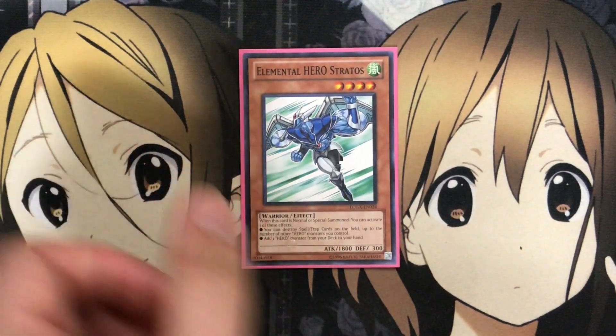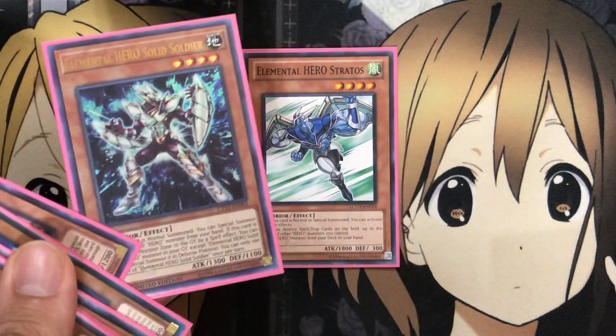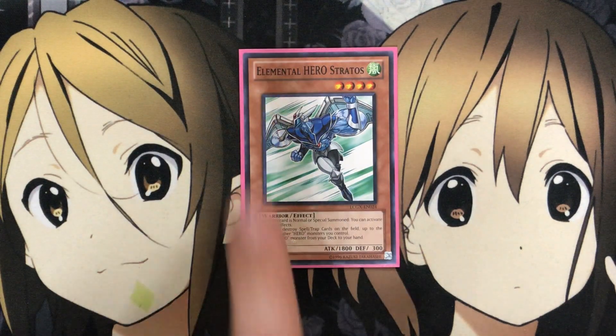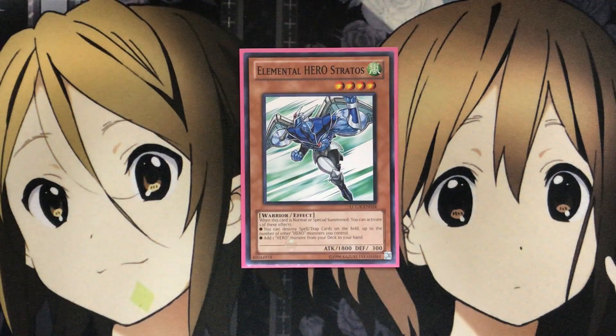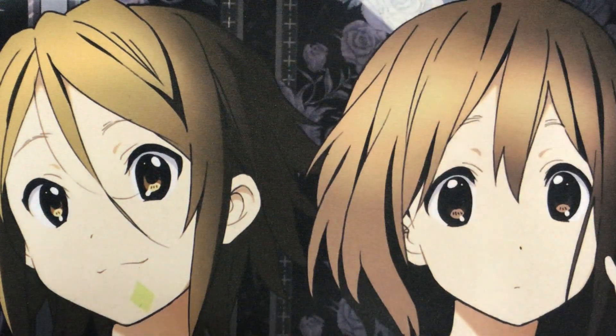Lastly for the monsters, I run one Elemental Hero Stratos. When it's normal or special summoned, you can activate one of these effects: destroy spell or traps on the field up to the number of hero monsters you control, or add one hero monster from your deck to your hand. It works well comboing with Solid Soldier, especially if you already have cards set up on the field. If you need to clear your opponent's spell or traps you can do that, or go for the hero search.